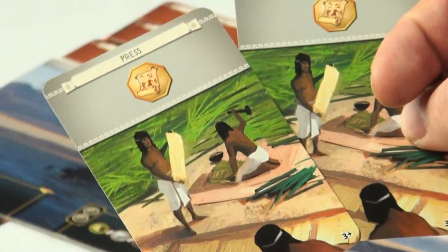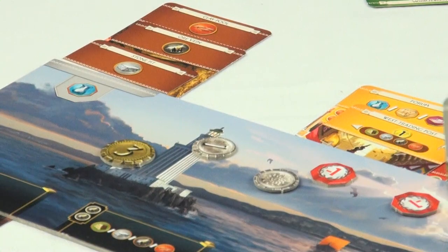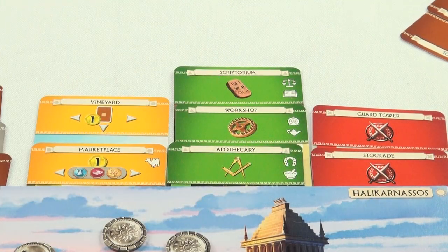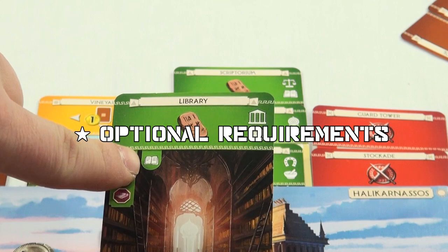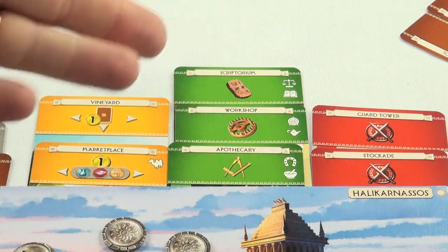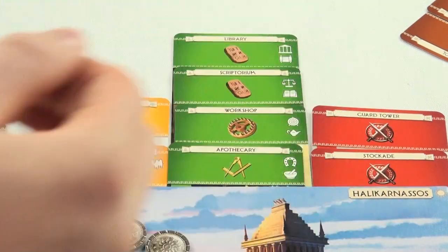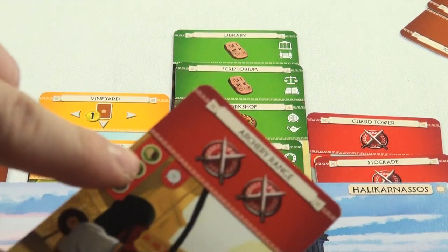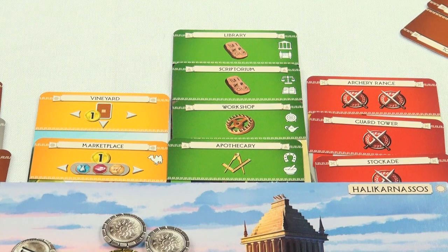You are not allowed to build two cards that are exactly the same — for instance, a player cannot build a second Press if they already have one. Now, those symbols in the upper right corner of some cards are super powerful. On some cards they are requirements, but if you already have a card with that symbol, you can build the card that has it as a requirement for free without needing the other resources. For example, the Library requires a book and the Scriptorium has a book, so you can build the Library for free. These symbols can bridge across colors too — a target on a Workshop means the Archery Range, which requires a target, can be built for free.